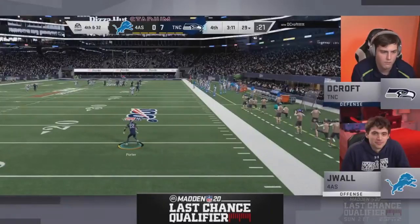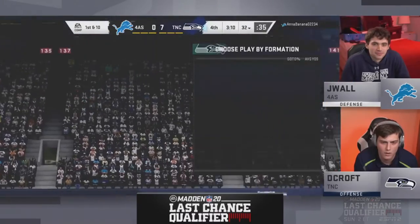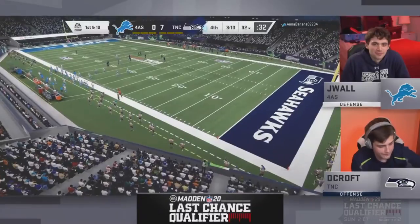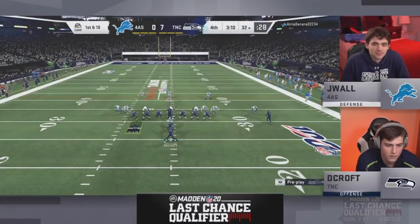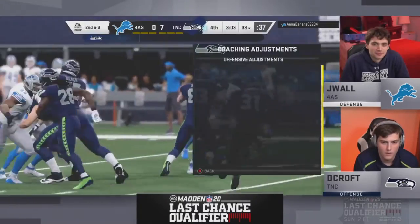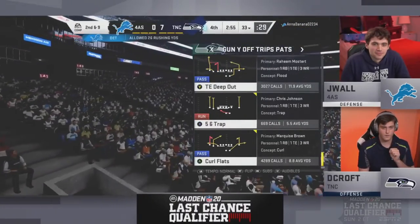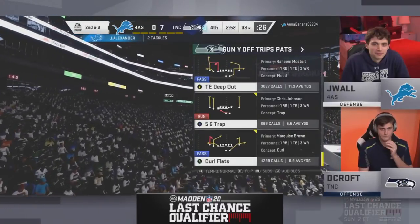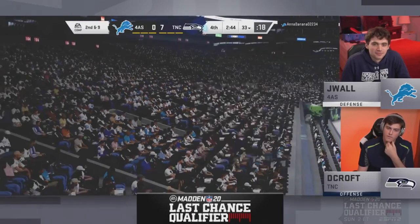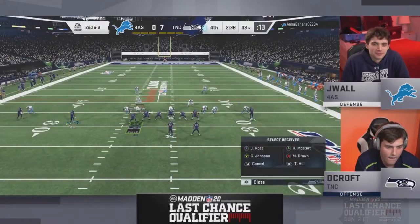Two 19-year-olds from the TMC crew going head-to-head. This is a rematch of an online final that DeCroft won 20-3. In two games against DeCroft, J-Wall has scored a grand total of three points. Skimbo says that speaks volumes to DeCroft, who maybe doesn't get enough credit — he told Skimbo he feels that way, but he's grown up a lot and is a great all-around player. LCQ Day 2 preview: tomorrow on ESPN2 from 2-5 Eastern — Pavan, Yardstick, and Golden Glover.